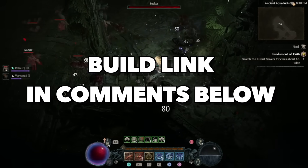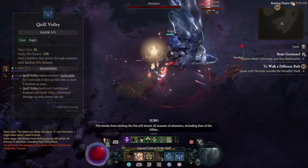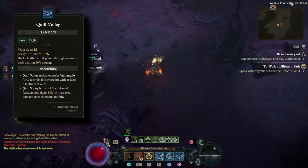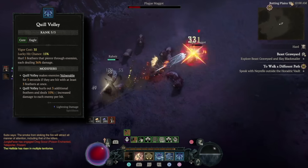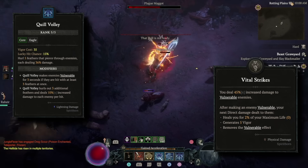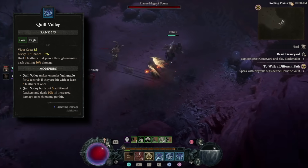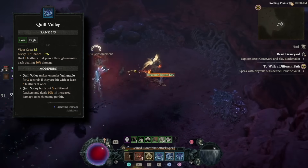I'll place a planner link down in the comments below, so let's go over how the build works. The core skill this entire build revolves around is Quill Volley — an Eagle skill that at base fires five feathers which pierce targets, each dealing damage. With Enhanced Quill Volley we can quickly make enemies vulnerable, which is super important because we want to trigger our key passive Vital Strikes as much as possible. Vital Strikes gives us more damage, healing, and vigor generation. With Advantageous Quill Volley we increase feathers from five to eight, doing more damage based on how many hits land.